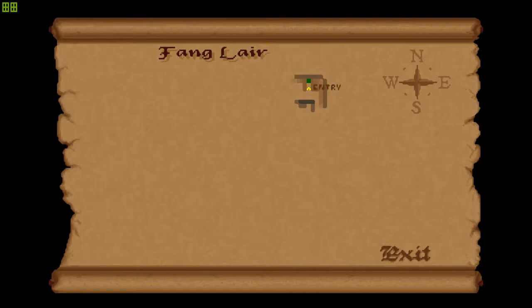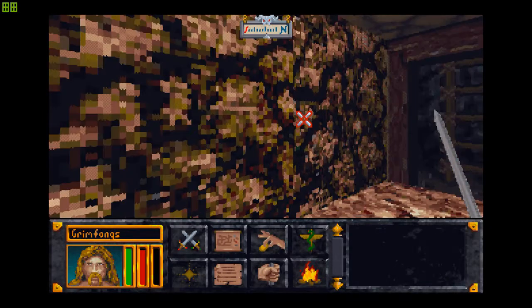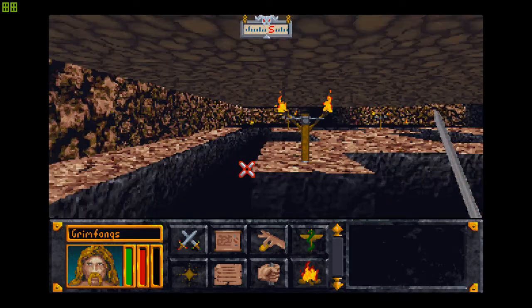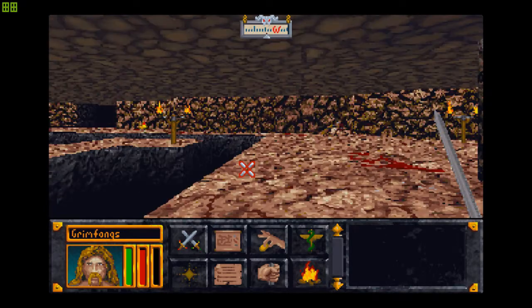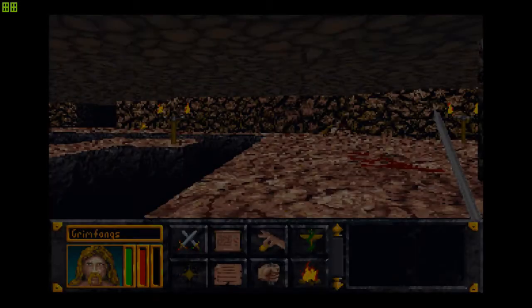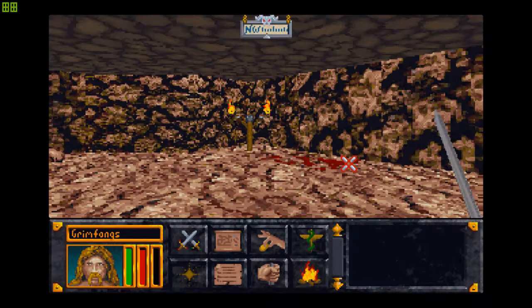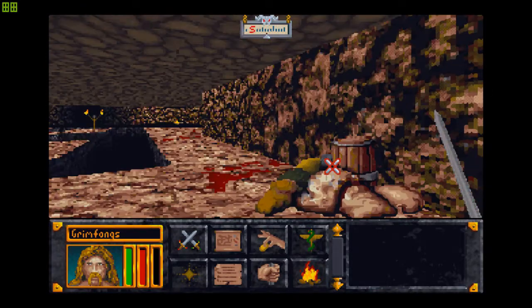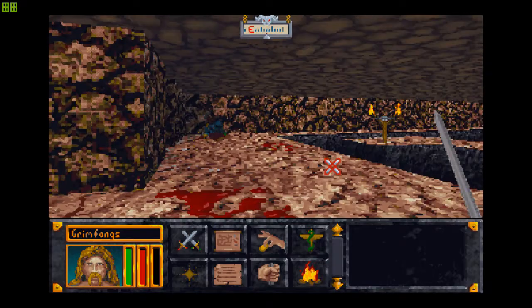I'm going to mark this as the entry ladder. That apparently is a raised platform somewhere — looks more like a pit to me, but anyway. The thing about Fang Lair is we're going to have to raid all of it — literally all of it — and get to the end of the map to find our objective. It's gonna be a lot of resting here and there.